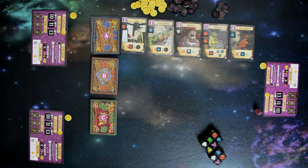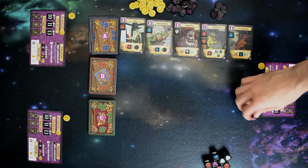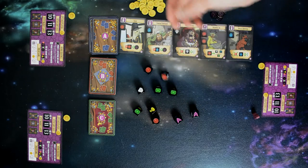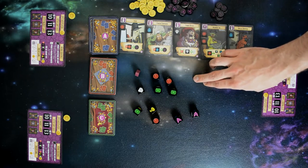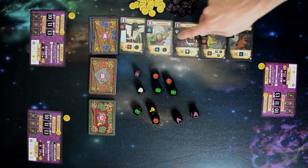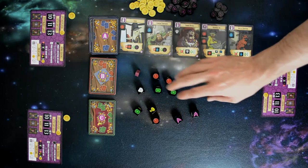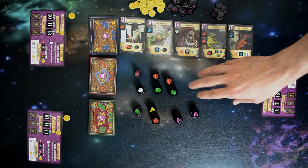Thieves Market is played over a number of rounds, each consisting of two phases: splitting the loot and making purchases, followed by an end-of-round step. In the first phase, the player with the first player token rolls all the loot dice into the center of the table and places the first player marker as one of the objects players can claim. Starting with him, each player chooses which dice or objects to claim as their loot. You want to pay attention to the market cards, since those are what you'll be purchasing with your dice in phase two. Also, don't be too greedy — other players can steal all the loot you have, so taking too much makes you a target.